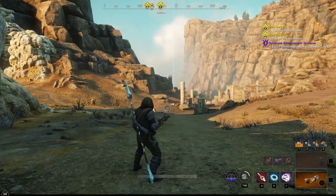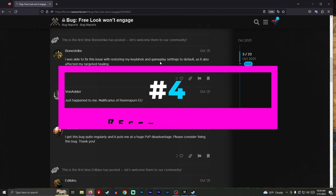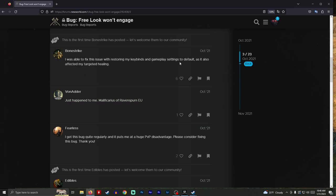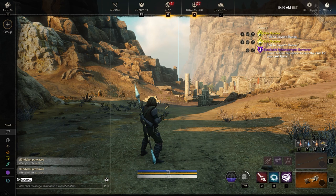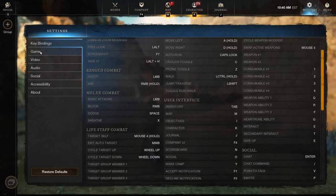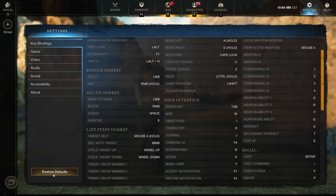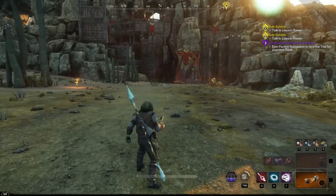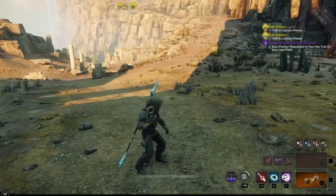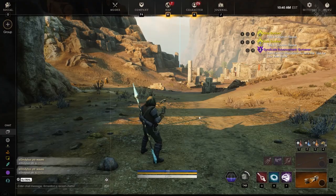As a last resort — and this one takes forever to get back to normal — from Bone Strike: switch your key bindings and gameplay settings to default. Go into your settings, go into Game and restore defaults, then go into Key Bindings and restore defaults. I've had to do this a couple times when all other fixes did not work. Use this as a last resort because you're going to have to change everything back, and it is a pain.